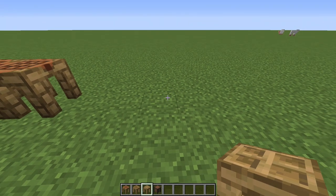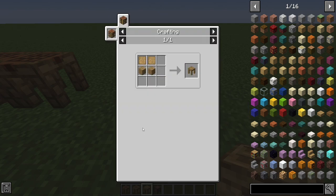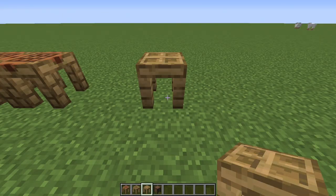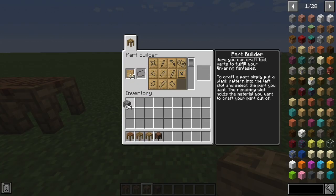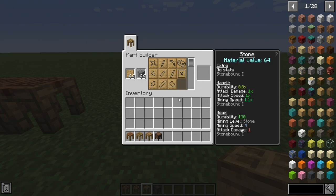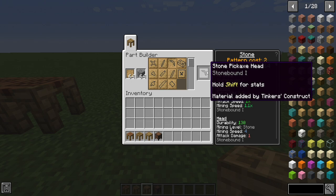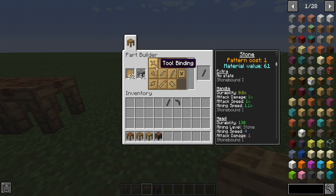The first thing you want to go ahead and get crafted is the part builder, this guy here. It's just two planks and two patterns up above. What this allows you to do is take your patterns and a material — say cobblestone — and create different things out of it. For example, we're going to create a pickaxe head here, which will allow us to create different components of our tools.